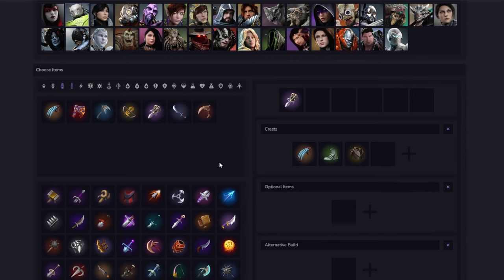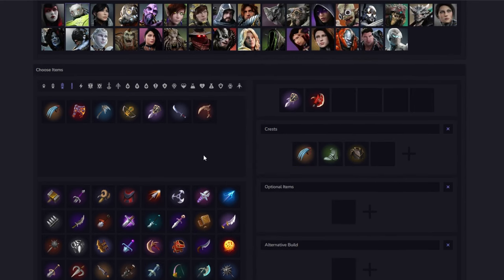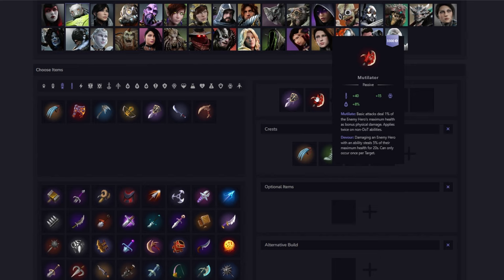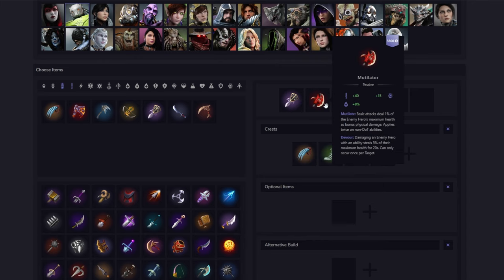For the first actual item, I usually go Mutilator. It has a really good spike and gives you omnivamp, which stacks with Crunch's passive as well as the omnivamp you might get from Witchdocker. This gives you really good trades, allows you to do extra damage with your abilities, and you get a little bit of health steal, which makes you a little bit tankier and allows you to really put a lot of pressure on the lane.